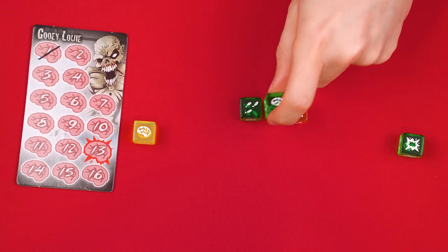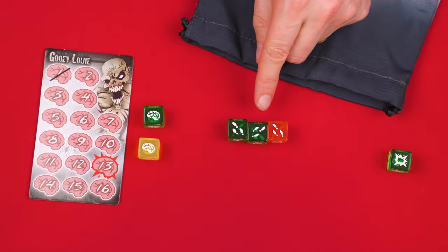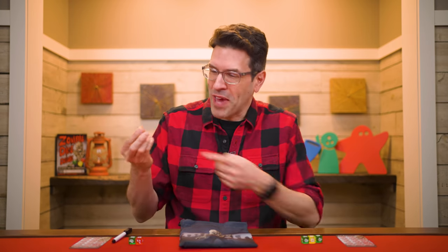After a new roll you resolve it the same way: brains to your left, shotguns to the right, and footprints left in the center. Again, after this roll you can stop and score the brains you have or roll again. If you ever roll all footprints and then decide to roll again, you won't draw any new dice from the bag because you already have three to re-roll. Also, as soon as you've drawn dice from the bag you must roll — you can't look at the dice and then decide to put them back. Once you've taken dice out, you've committed to rolling.